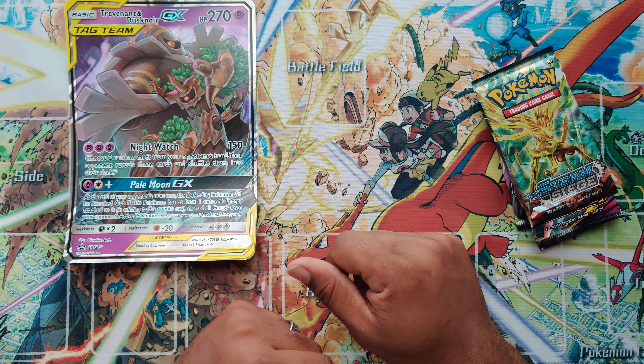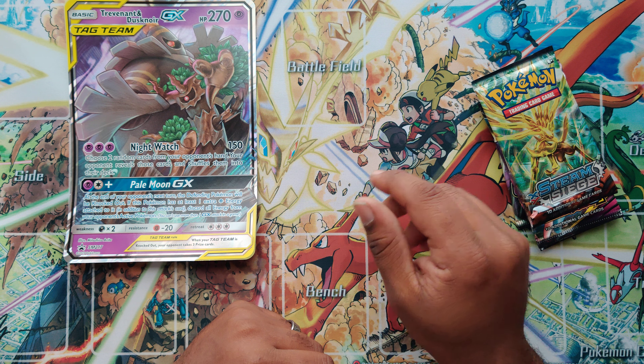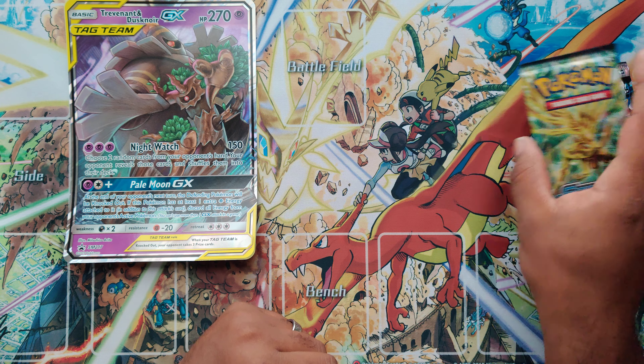Unified Minds, Lost Thunder, Unified Minds again, and a Steam Siege. And of course the big, big GX card. Set that right there, because that's what this is about.